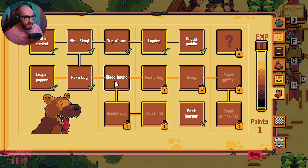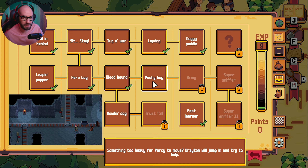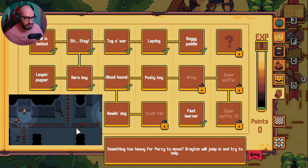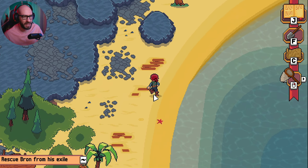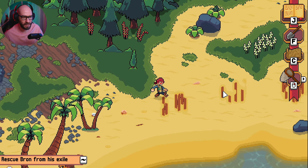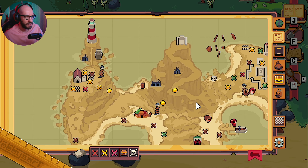Welcome back to yet another episode. Today we're just about to head out once again to a brand new location — well, not really a brand new one. Currently, I'm actually going back to this main island. The reason we're going back is because now we have a bunch of new abilities that we're going to be able to do with our puppy.